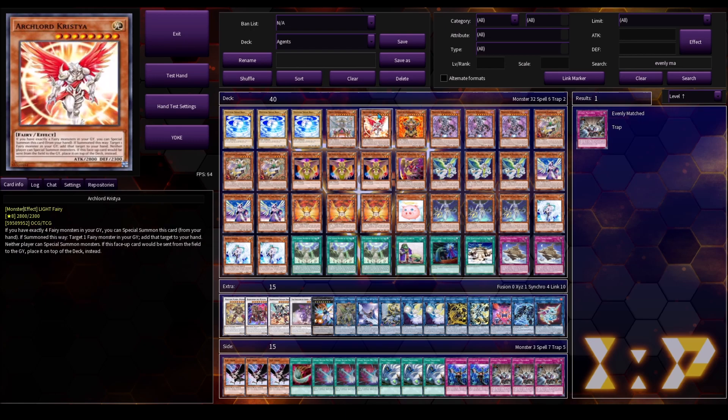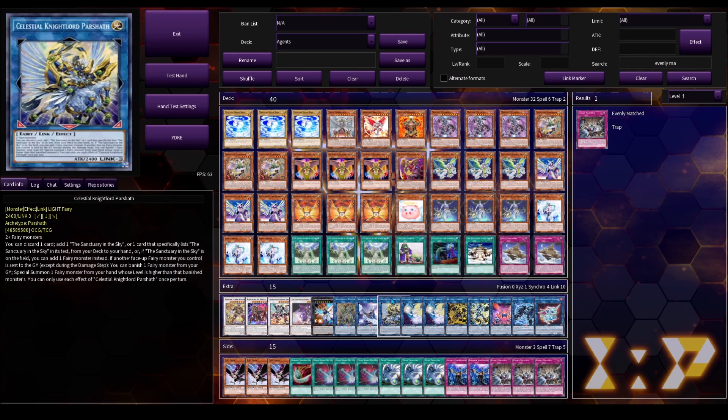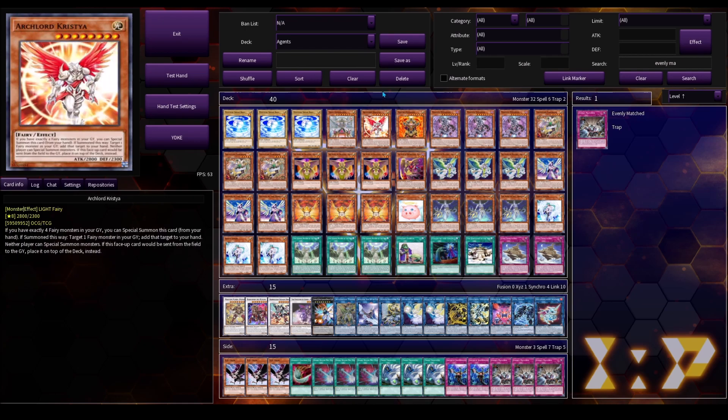Then we've got one copy of Archlord Christia, because as I mentioned before, we're actually able to search this card off of our main combo with Celestial Nightlord Parseth, which we'll go over pretty soon. This card is what allows us to get a pretty gnarly combo on the board. The opponent is not able to special summon — it's reciprocal. And also, you're able to recur a Fairy back to your hand if you ever special summon it by its own effect. Most of the time we're summoning this off of Celestial Nightlord Parseth, so adding a Fairy back to your hand doesn't come up that often, but when it does, make sure to take advantage of it.